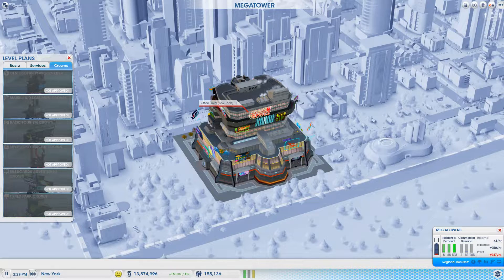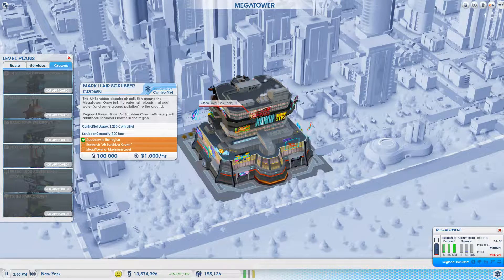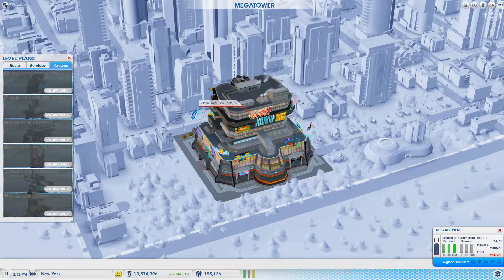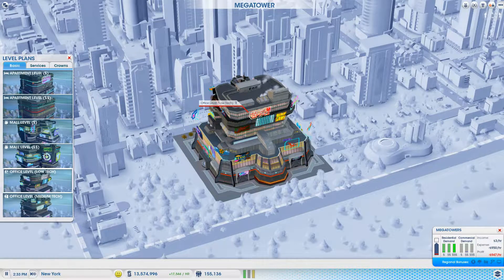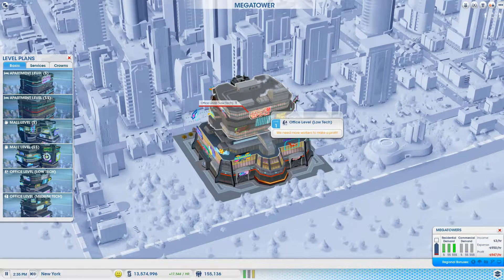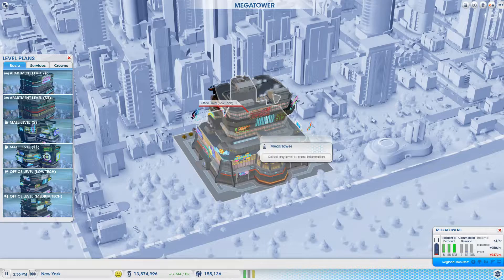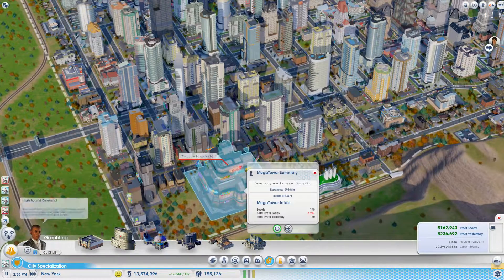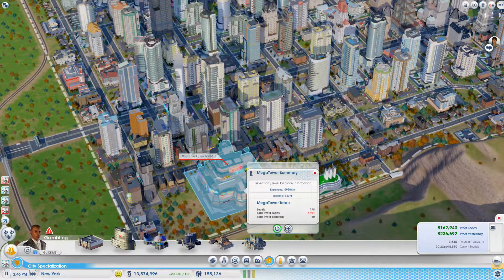We've got crowns — that's for the top. Air scrubber. Anyway, that's a lot — we can put eight different levels on this. So far we've only got the low tech, and I just want to see it pulling in profits first before I decide to expand. We've got three dollars income per hour right now, and it's minus 947 — which is not going good, but it is just opened.